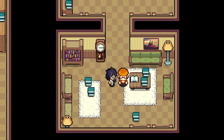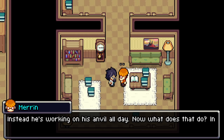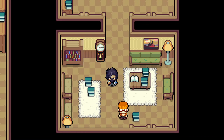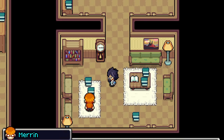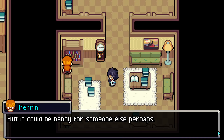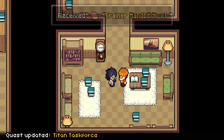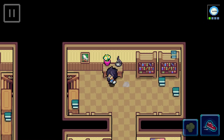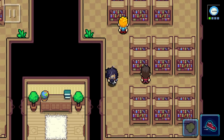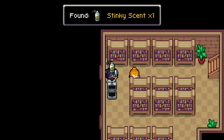I hope they start working on Coromon 2. The librarian gives me a bunch of books — Trainer Handbook, Coromon Handbook, Potential Handbook, Stats Handbook. He doesn't understand the power of knowledge, he mocks me for reading. Yeah, give me the books, man — I need these to progress the story. There's a guy who asks us a bunch of questions.